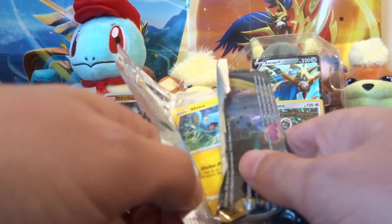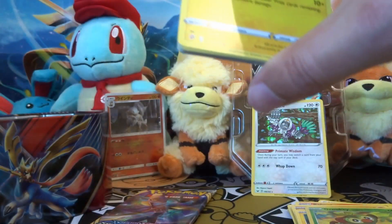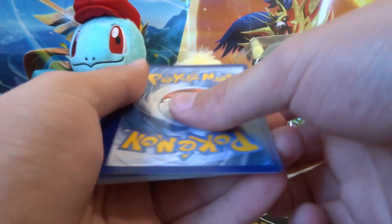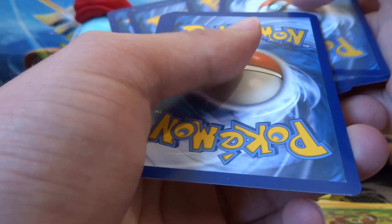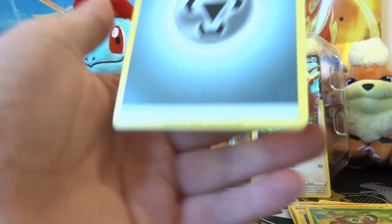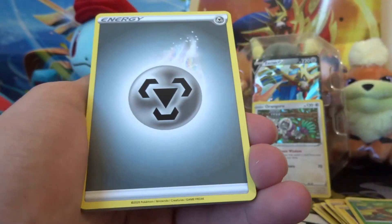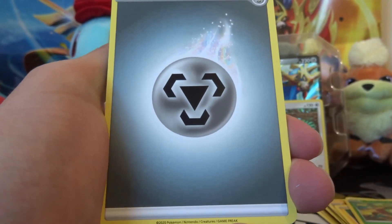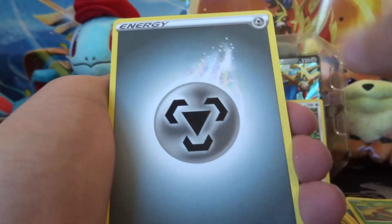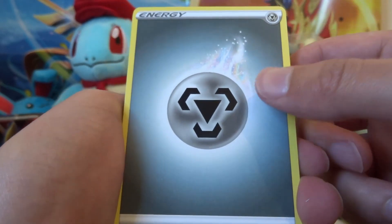Oranguru lets you put a card on top of your deck from your hand and draw another card, so it gets you out of trouble if you need a slightly different card. What it does is place a card on top of your deck. Loads of people have been playing Jirachi Prism Star on top of their deck and using Mr. Mime to put it into their prize cards. Jirachi Prism Star has an amazing effect where if you draw it as your prize card, you can play it straight to your bench and take another prize card, which can be devastating.